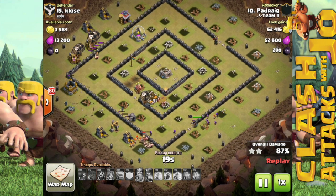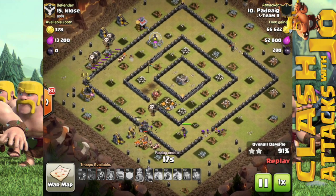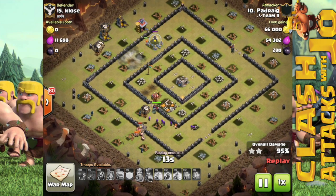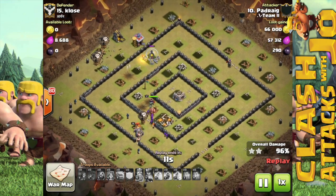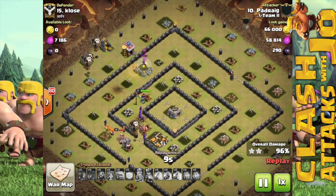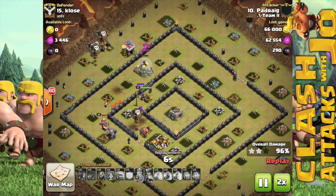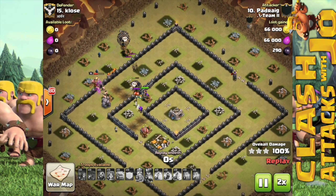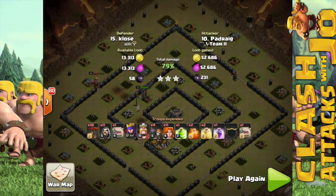With this strategy you can eliminate the worry of spring traps, which would pose more of a threat towards your hogs, and they're normally spread out on the outer perimeter in between the point defenses themselves. There aren't really too many spring traps in the center of the base on these types of layouts, and this strategy kind of takes away the double giant bomb threat.